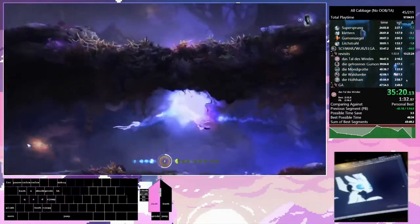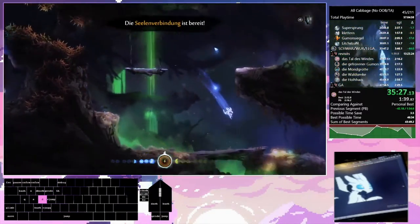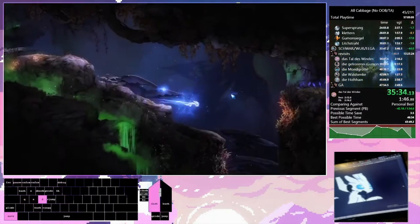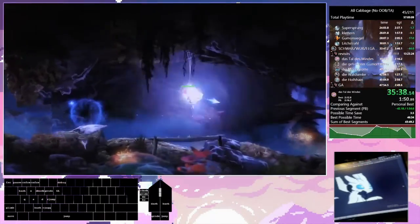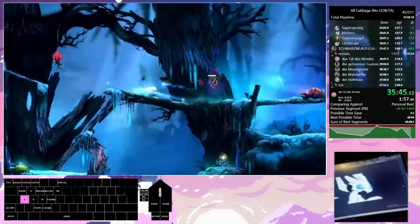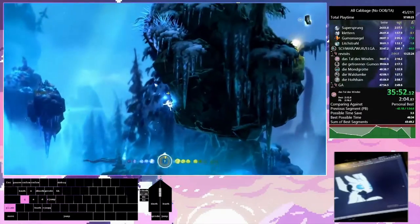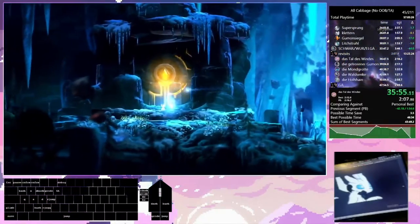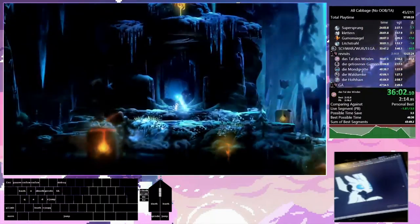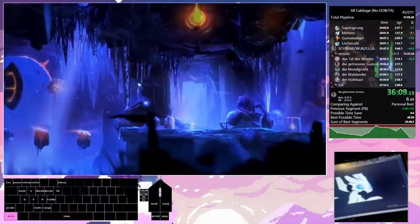You can see the triple stomp cancels here — Triple Jump allows us to do that, which is pretty cool. Saving on the way to get some health back because the next area, Forlorn Runes, is really annoying and can kill us pretty quickly. We can do a lot of saves on the way thanks to another blue tree upgrade — saves only cost half energy now, so it's not as big a deal energy-wise as it used to be at the start of the run.